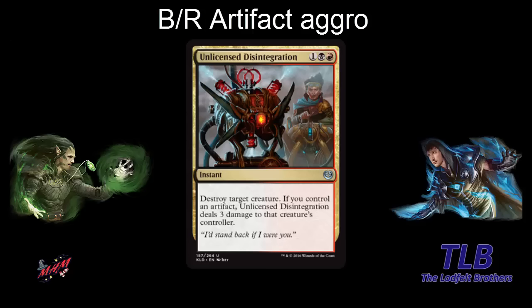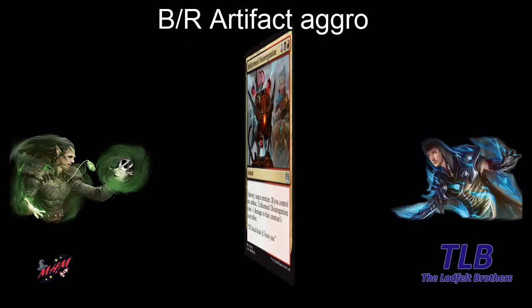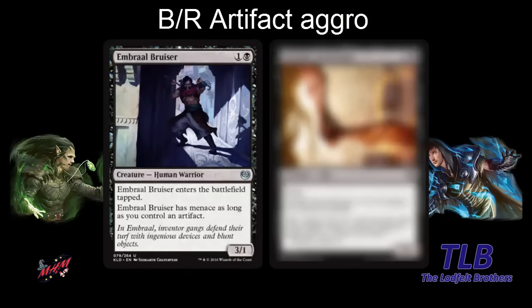In black, for example, we have some aggressive creatures that care about artifacts. Embraal Bruiser is a two-mana 3-1 that gets menace as long as you control an artifact. It's pretty aggressive — if you get an aggressive start and can ping off your opponent's blocking creatures, this can do a lot of damage. Menace helps too. Another pretty aggressive creature is Foundry Screecher — a two-one that becomes a three-one and is a flyer. Three mana for a 2-1 that could be a 3-1 if you control an artifact.